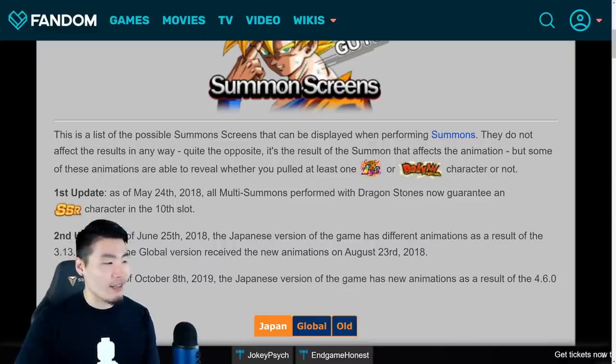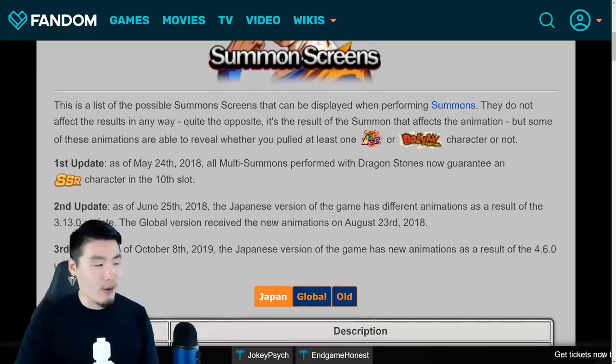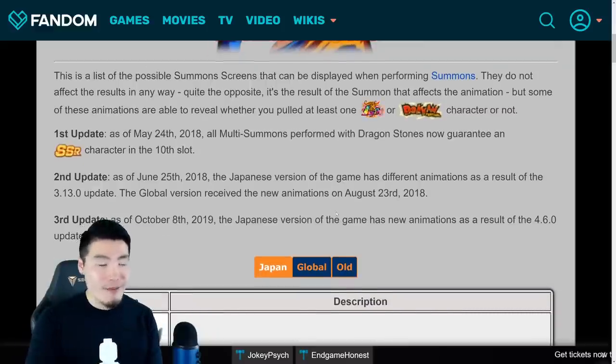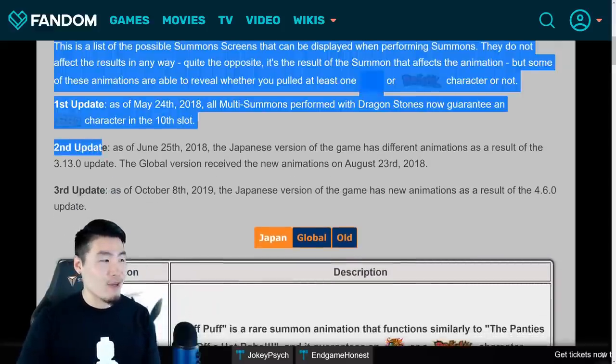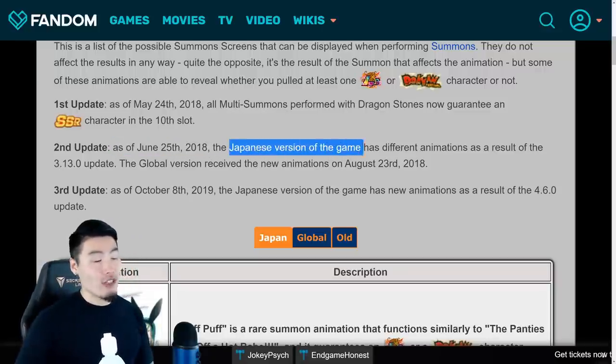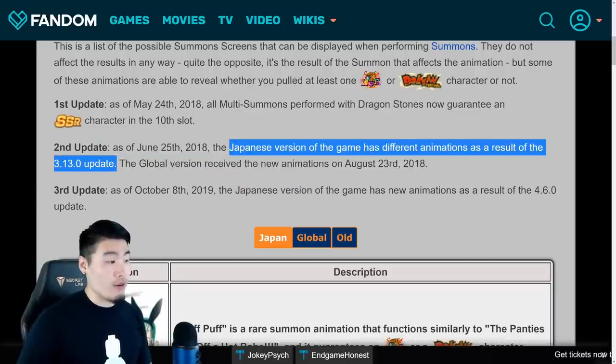But we're actually here for this little log, which details all the major updates throughout the history of Dokkan — or at least for the past couple of years — that have been major changes to the summoning experience or the summoning system. The one that is particularly interesting is this second update, which says: as of June 25th, 2018, the Japanese version of the game has different animations as a result of update 3.13.0.